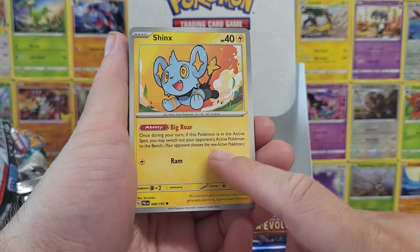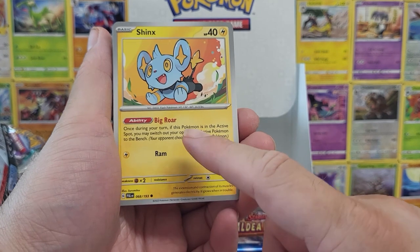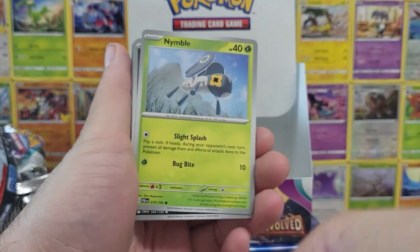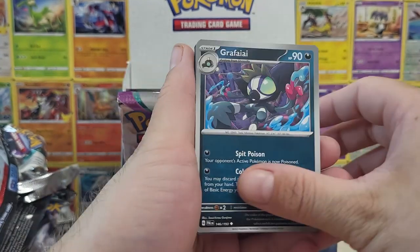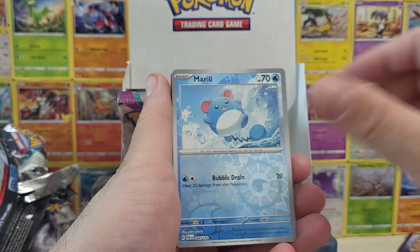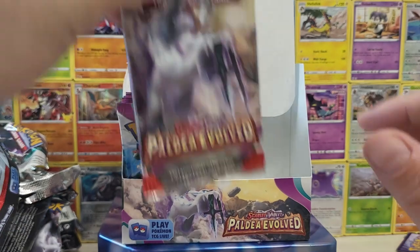This is a card people aren't talking about. Big Roar — once you're in your turn if this Pokemon is in the active spot, you may switch your opponent's active Pokemon to their bench. So that's really good. If you start with that Pokemon you can hit switch and move one of their benched Pokemon to active, then use a switch or an energy to escape out. I think that's a really good strategy and maybe we'll see it changing the meta over the next few weeks.